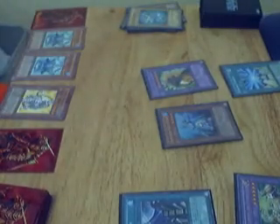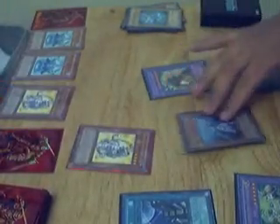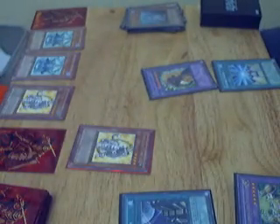Card face down. My Crystal Beast Topaz Tiger, attack Ocean. Lose 500 points. And that's it. I have 6,000.